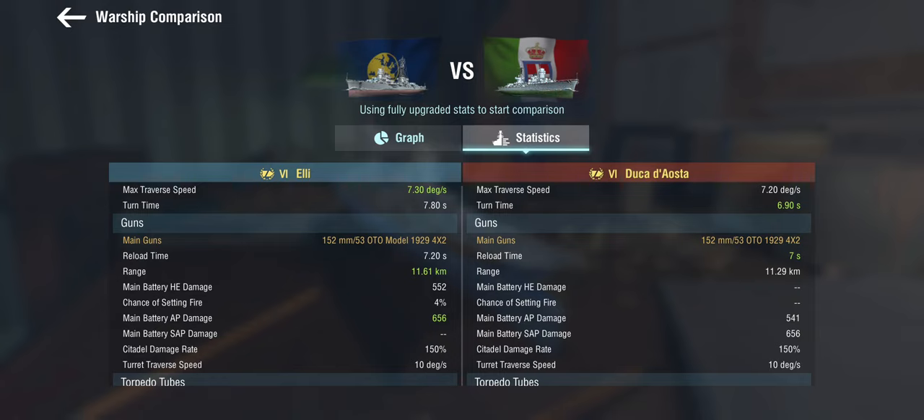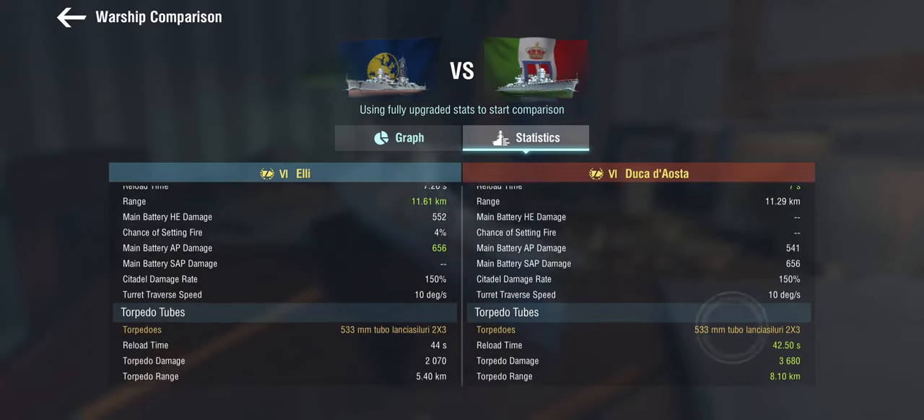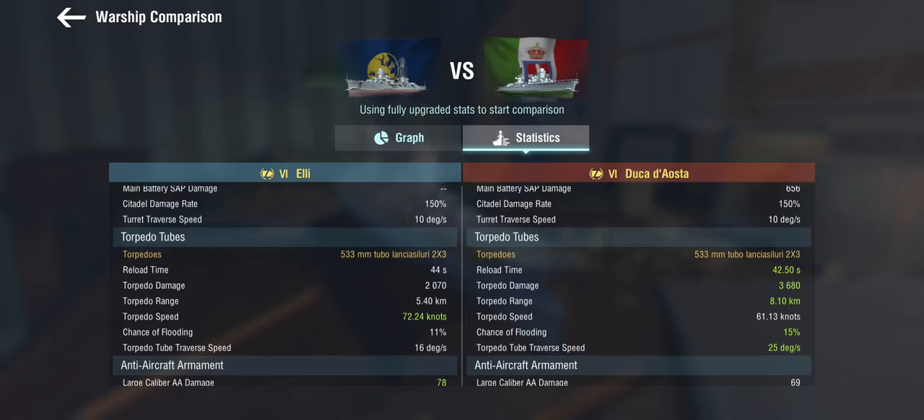656 points of alpha damage on that is quite impressive, plus a 4% fire chance. We do have to pay with a 0.2 second slower reload, but we're getting a little bit of a better range in the bargain. This is where the good stuff ends, because the torpedoes are completely atrocious. Somebody looked at the German cruisers and thought that's a good torpedo range, and then they looked at the European destroyers and said that's a good torpedo damage.